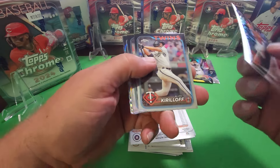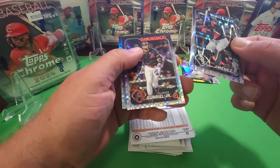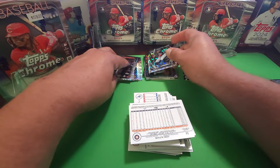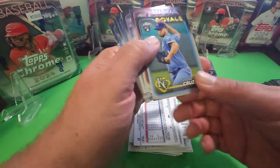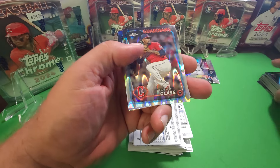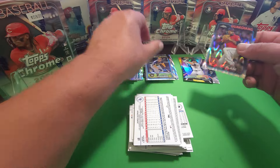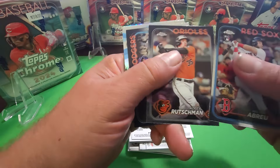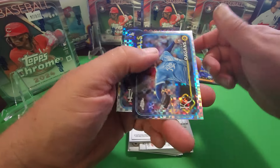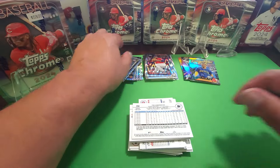Here we go — starting off box two with Luciano. Can't believe we still haven't got a Judge or Ohtani yet. There's our X-Fractors and a Ray Wave — that's what I really want. Altuve, there's our piles. Lee, Rutschman, a Julio Rodriguez insert, James Outman, and Cole Reagans with our X-Fractor. We're power ripping through these and laying them out as we go.